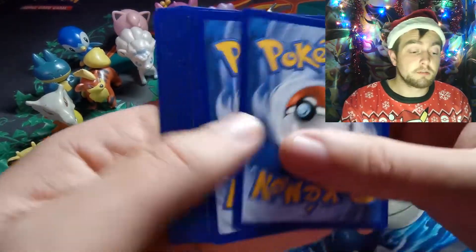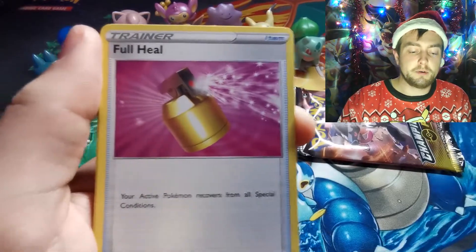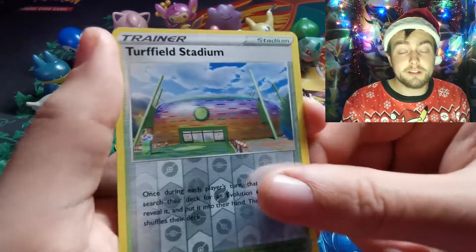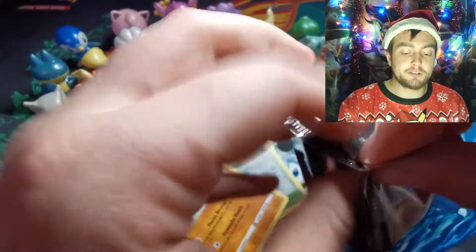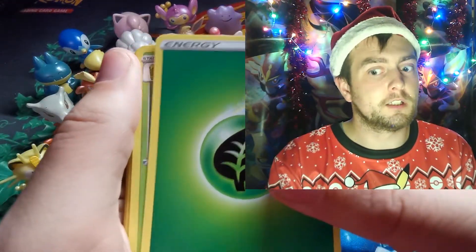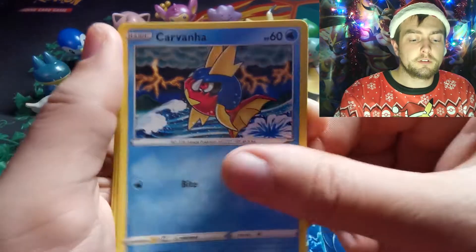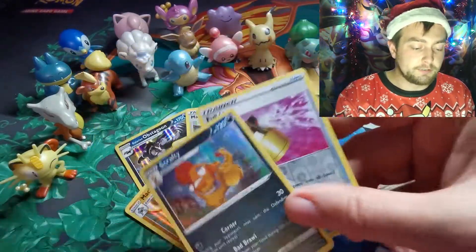Next pack: Zygarde, Lickilicky, Machamp, Scrafty, Scraggy, Rotom Phone, Milo, Arbok, Full Heal, Scraggy, Ekans, Kakuna - Turffield Stadium is the reverse and Machamp holographic. Last pack from this box: Beedrill, Milo, Absol, Weedle, Galarian Linoone, Carvanha, Swablu, Sizzlipede, Full Heal is the reverse, and Scrafty. Nothing in that box unfortunately - not even a V card - but we got two in the first one.